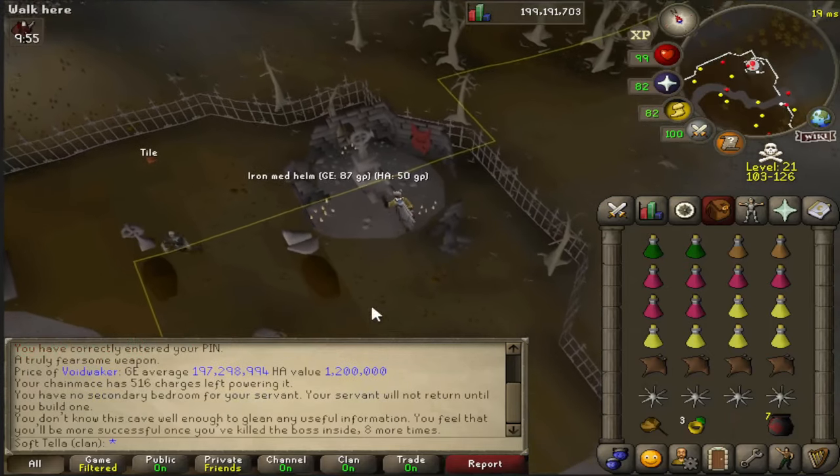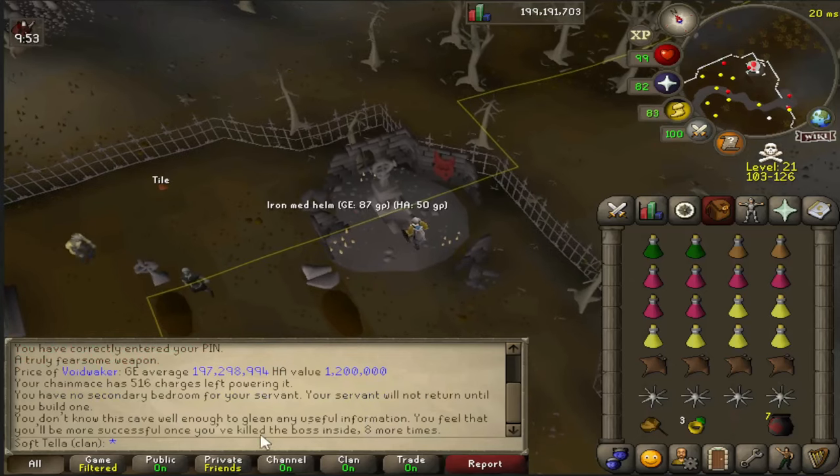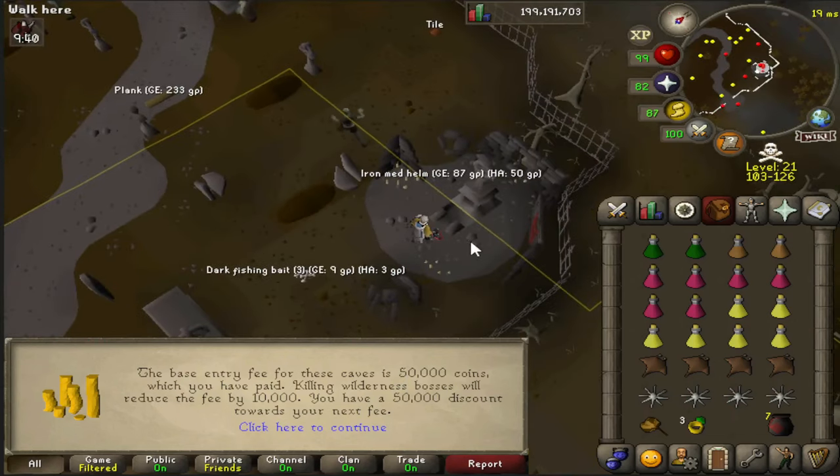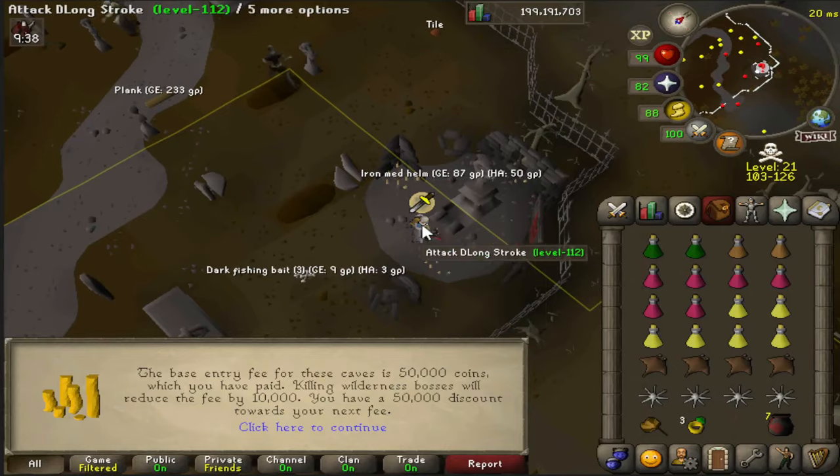If you peek in, you can see that you can't actually see if anyone's inside until you've got 20 kill count. I'm on 12, so I need to do it 8 more times. Also, there is a 50k fee, but every kill of the boss you get reduces your next payment by 10,000. So if you get 5-kill trips, you're not really going to be paying anything.